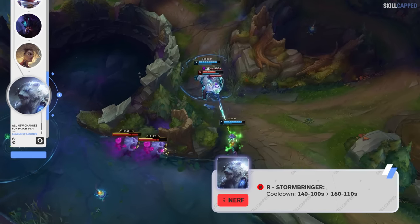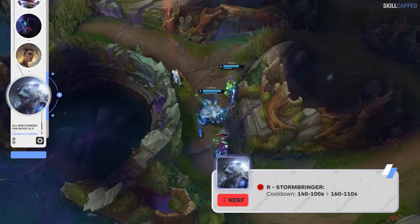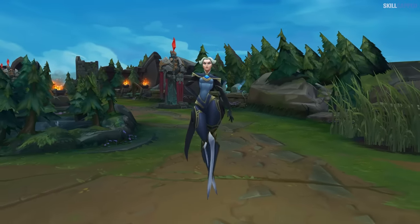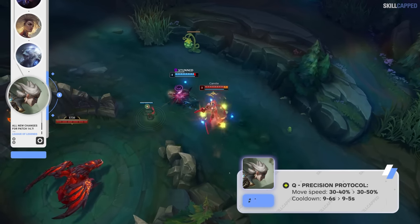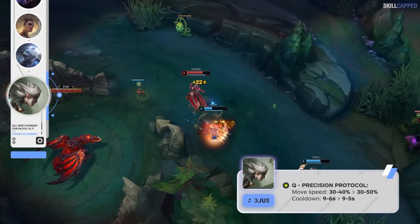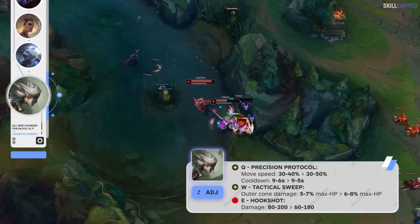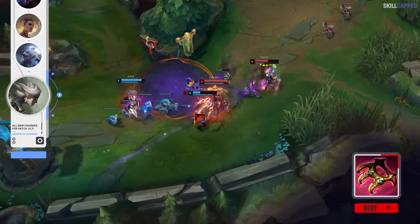Another Volibear nerf is headed to live servers, with his R cooldown being increased from 140 to 160 seconds at rank 1, and Q will now crit for total AD instead of total ability damage. Changes to Camille are aimed at nerfing support Camille while keeping top lane Camille in check. Q movement speed is going up from 30 scaling to 40%, up to 30 scaling to 50%. Q cooldown is buffed at the later ranks only, and W outer cone damage is up by 1% at all ranks. However, E damage is going down from 80 to 60 at rank 1 — the big change to nerf support Camille — and the Bloodsong changes will also negatively affect Camille in the support role.